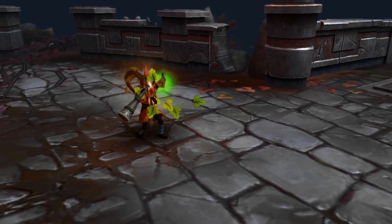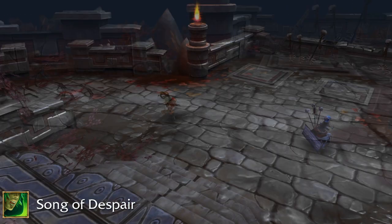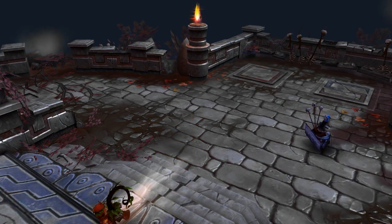Let's run through her abilities now. Her primary attack, Song of Despair, is a long-range, rather quick attack that, because of her varying self-esteem, allows her to run faster when she hits someone.